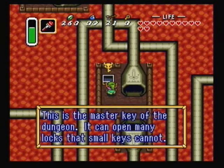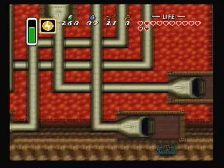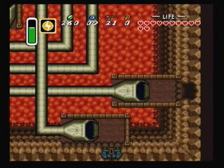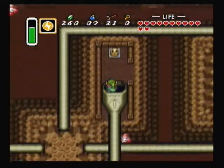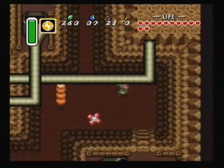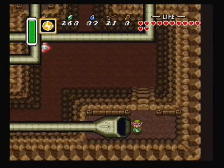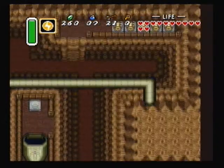We won't be getting the treasure of this dungeon — the treasure of this dungeon is the mirror shield. I almost called it the magic shield, but it's the mirror shield. It's not a required item, and therefore we're not going to be getting it. We won't be getting the treasure of the next dungeon either, obviously, because it's not a required item.